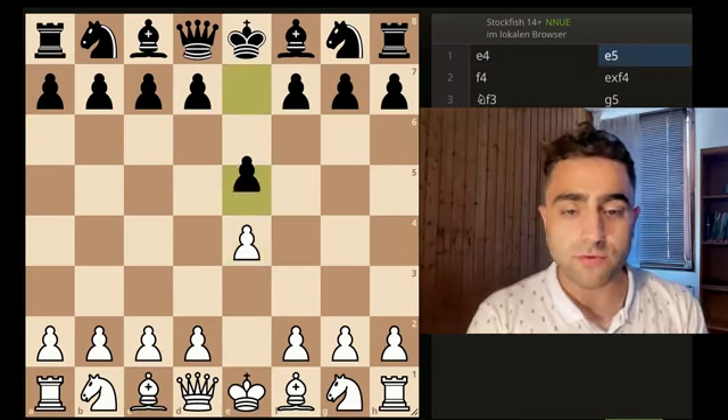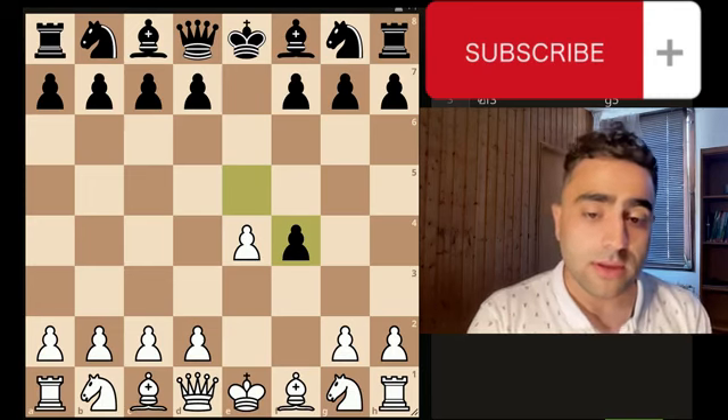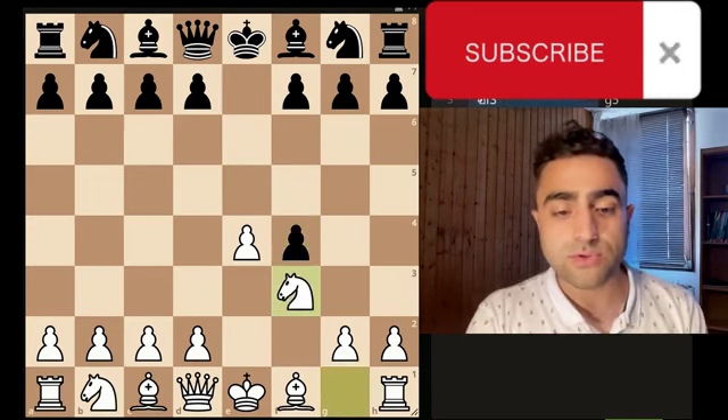It starts with e4, e5, then f4 — the King's Gambit. They accept the King's Gambit and you play knight to f3.